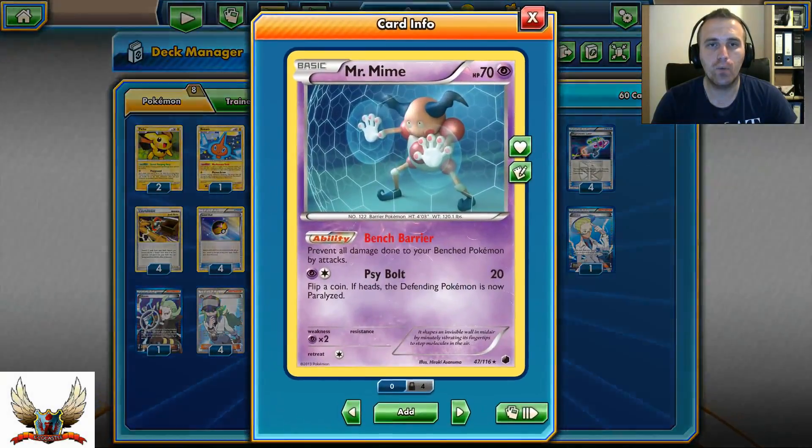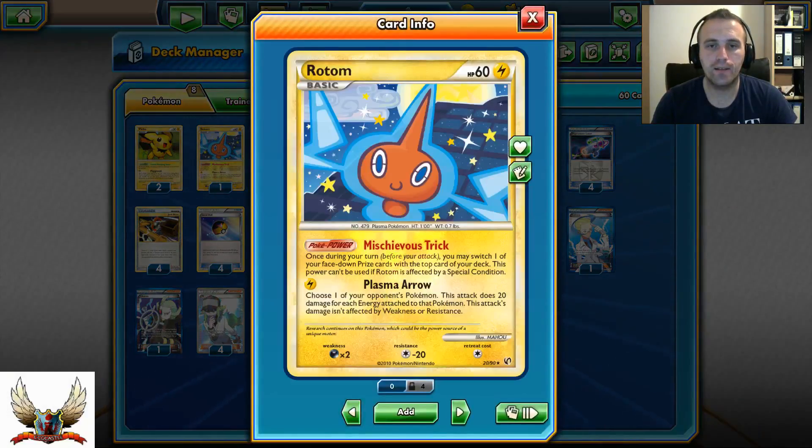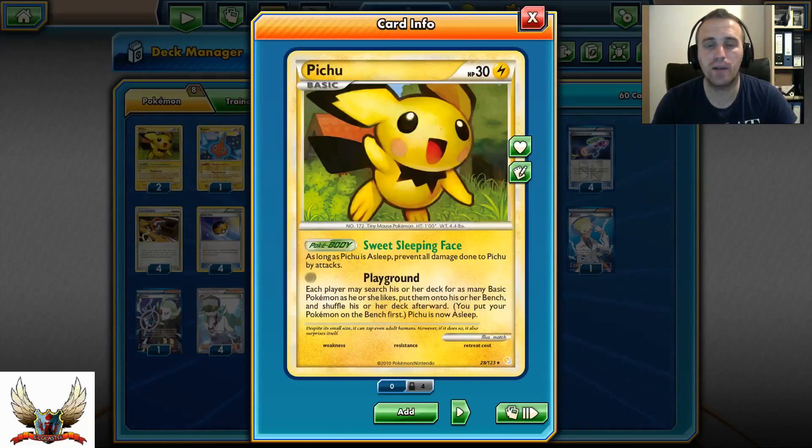For support in this deck I'm running one Mr. Mime, who can help a lot with bench barrier especially against Dark-type decks. Also Rotom with that Pocket Power ability, which says that once during your turn you may switch one of your face-down prize cards with the top card of your deck. So just in case you have your Durant prized, you can actually switch it with one of your top deck cards, which is very good.